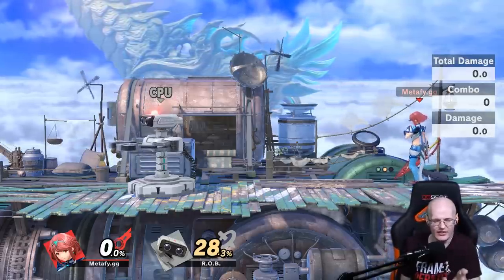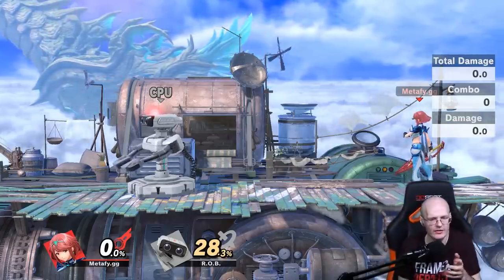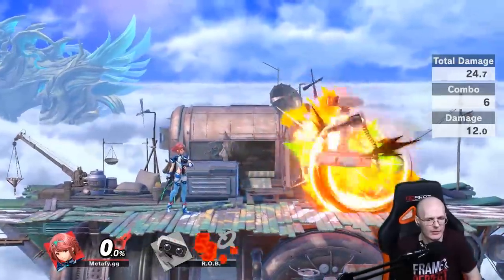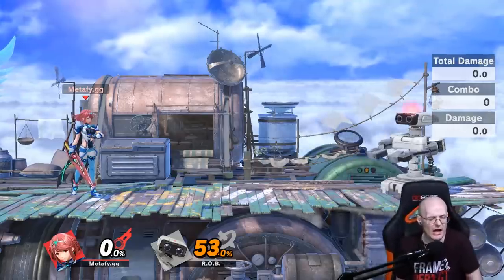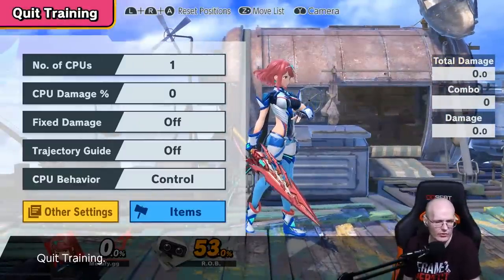Against big characters like Rob, Mewtwo, King K. Rool, and Ridley, this works really well. When the side B hits Rob, look how high up he goes — you just jump on his head and it loops over and over. However, it's not always that easy. I'll change to a different character to show how it interacts differently.